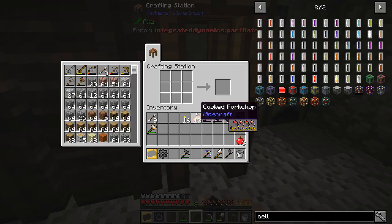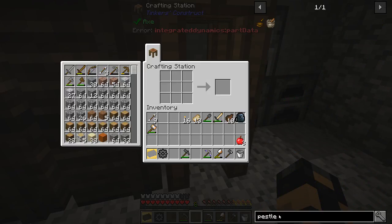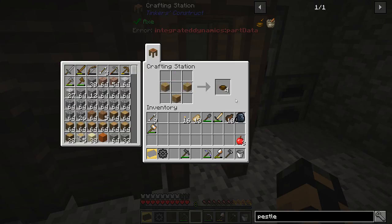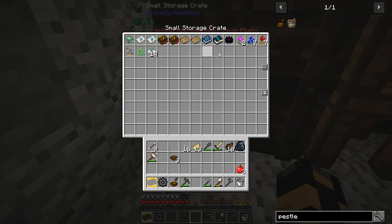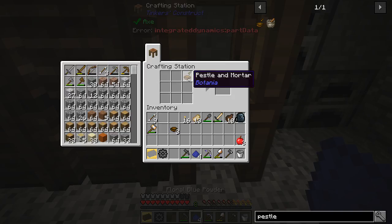What we'll need to do is get a pestle and mortar — this guy right here. I think we just need some bowls. Nice. So that should get us a pestle and mortar. Then we'll just need one of these flowers — we'll do two just to be safe. And we'll need to get some flower petals here first. There we go, that should give us some of that stuff.